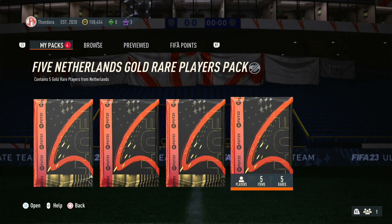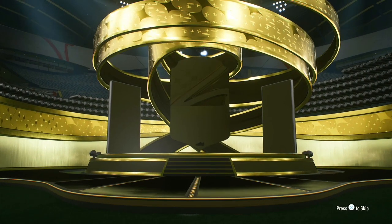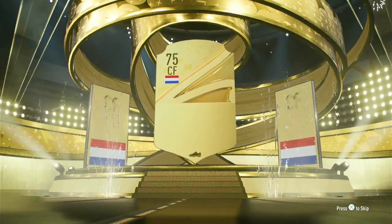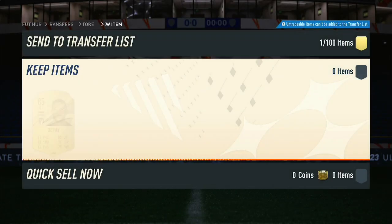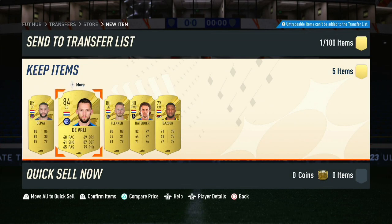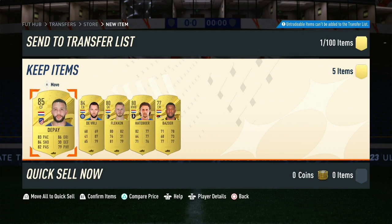First of all, we'll start off with the five Netherlands gold rare players pack. Could we pack a team of the season out of this? No, we do not. We do get a walkout — look at this — Memphis Depay! He's an 85 and that's what we're gonna take. For a pack like this, it's actually pretty good. I'll take that.